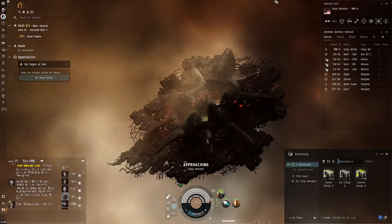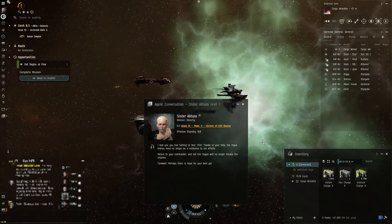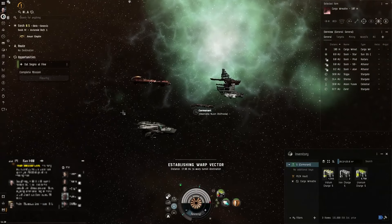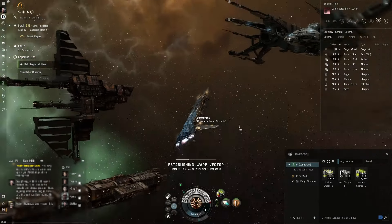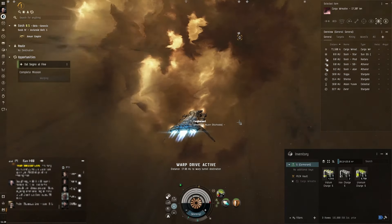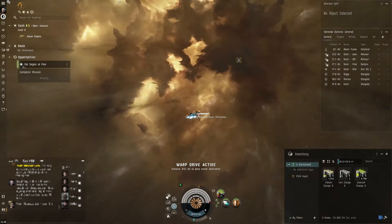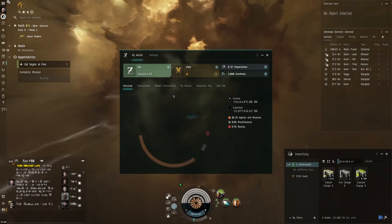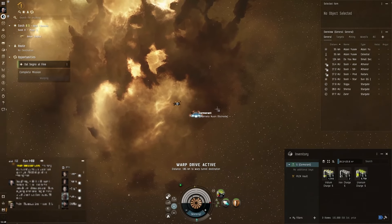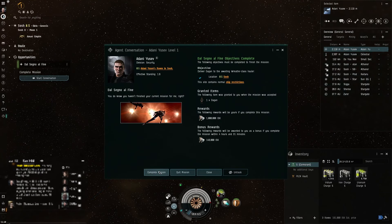Deposit it. They've gone. Time to collect our final reward - a million ISK and a whole bunch of faction standing. When we get that million, after running the arc we'll be over 20 million. When we started before buying the ship we were at 10 million, so buying the ship and running the arc has doubled our money. Can't ask for much more than that.